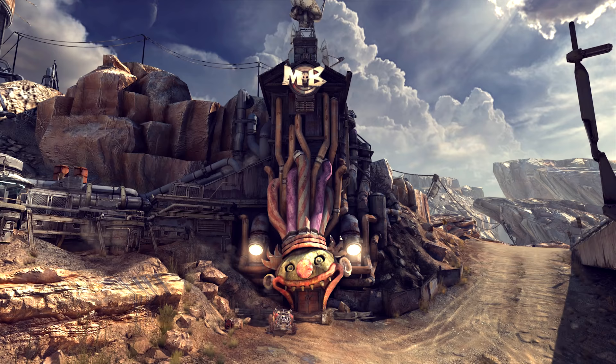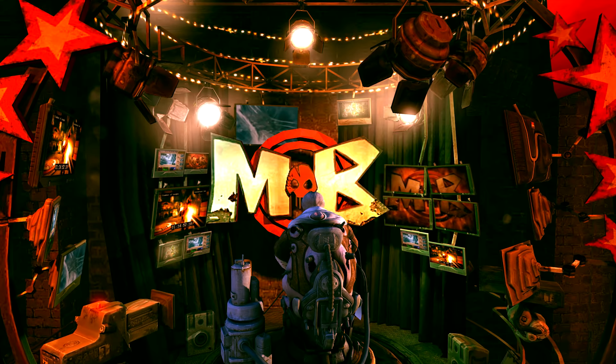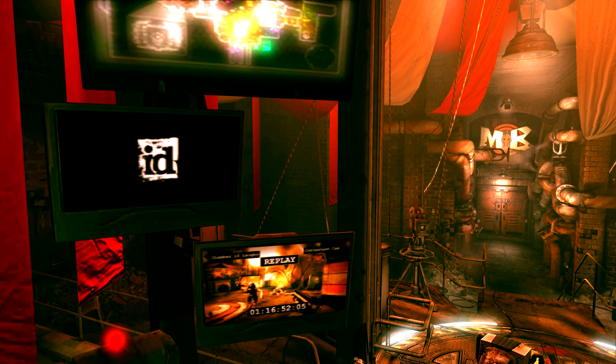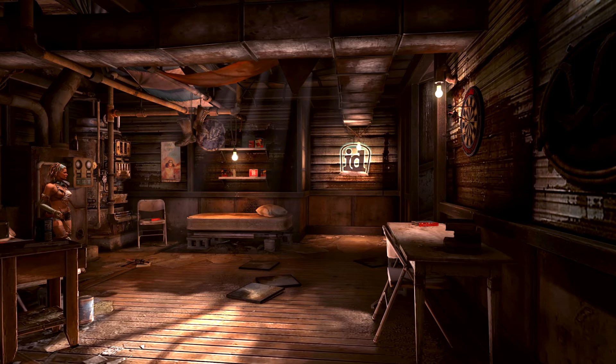Now when we go and visit the Mutant Bash TV headquarters, we'll be met by JK Styles, the host of the show. In the background he has many screens showing various things, but on two of the monitors he has playing something that looks pretty familiar — it's the load-up intro to all modern id Software games, in case you had any doubt who made this game, RAGE, if it wasn't clear enough with all the Doom references.